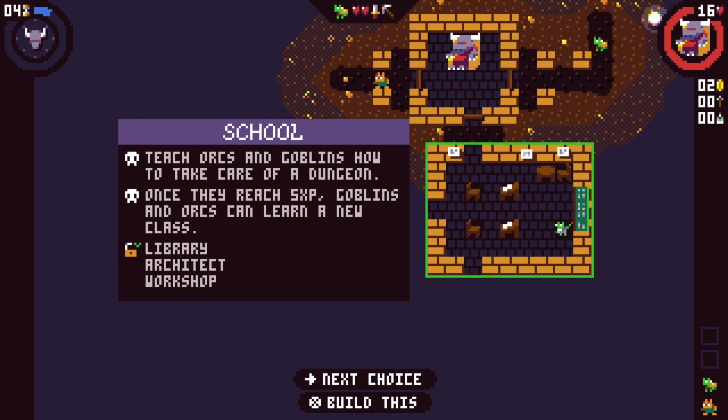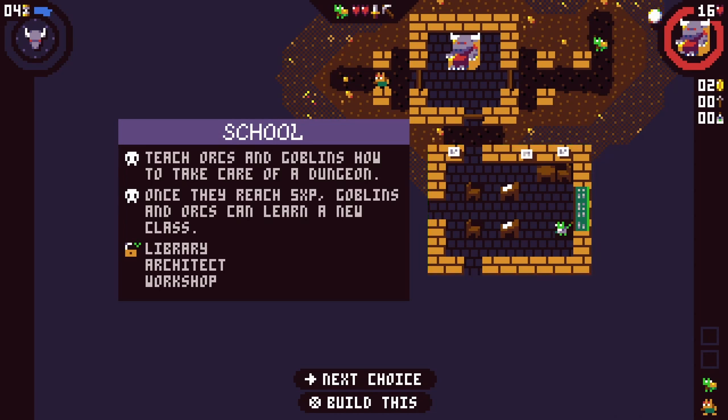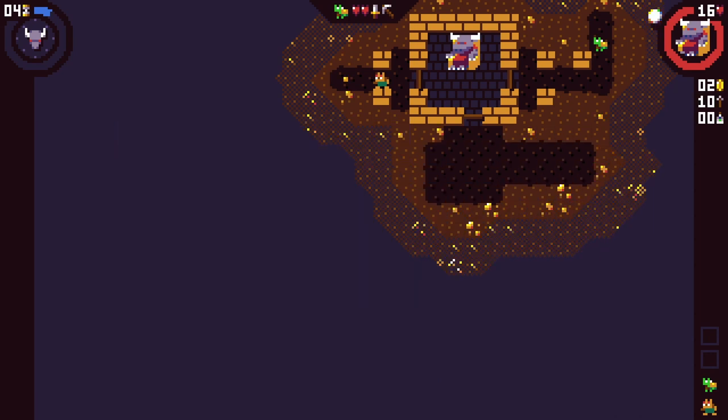Teach orcs and goblins how to take care of a dungeon. Once they reach five XP, goblins and orcs can learn a new class: Library, Architect, Workshop. Trade gold for vials. Heroes can trade gold for items. Plus two shop slot. Tavern, bargaining, sales, hoarder, smuggler. Let's do the school.